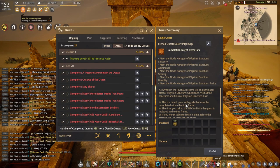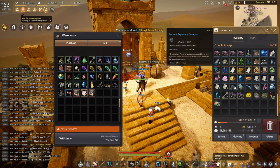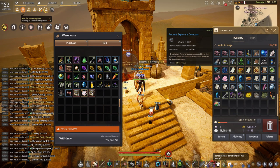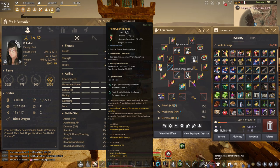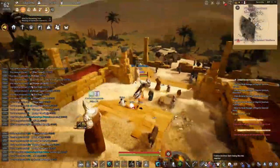To locate each Santum, bring the Ancient Explorer Compass. You can get it by combining 3 pieces of the Part of Explorer Compass, which drops from grinding in the Valencia region, or buy it using Crow Coin at the Crow Vendor. Make sure your character has maximum movement speed by using movement speed crystals on your shoes. After you're ready, take the timer and start.